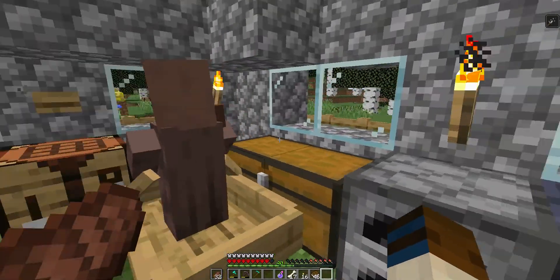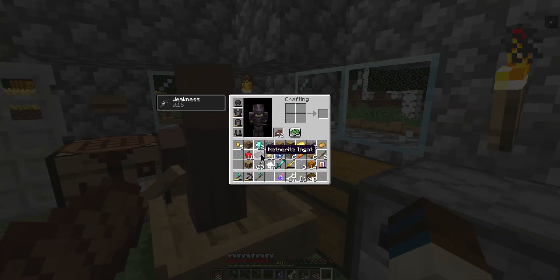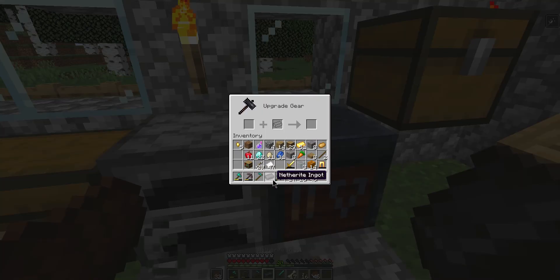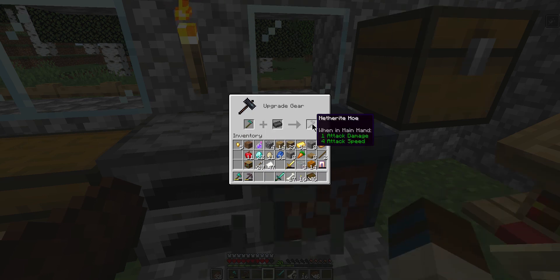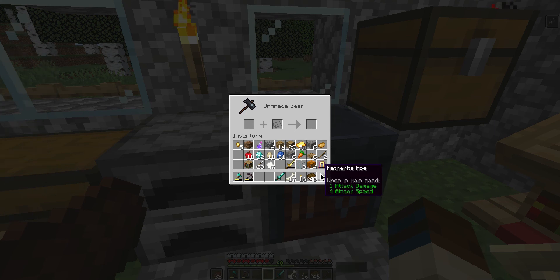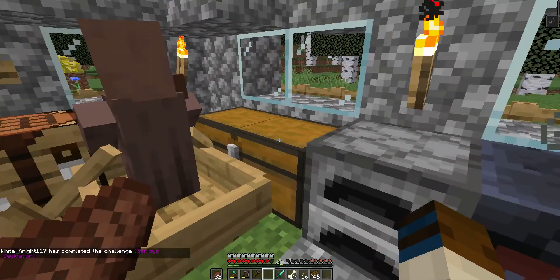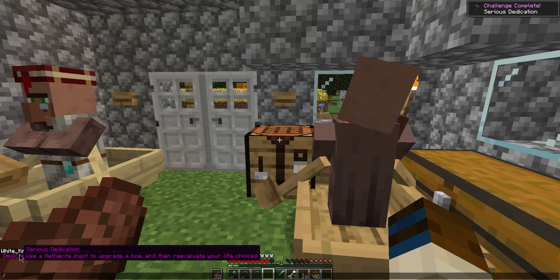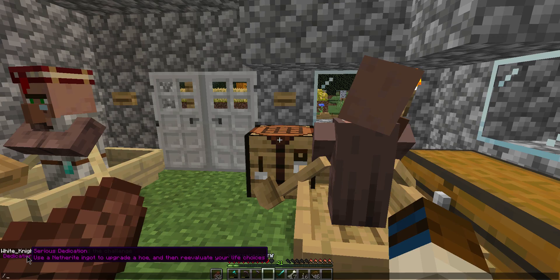I need to show you guys something, okay? You see, I have this netherite ingot. You guys can probably guess what I'm gonna do with this netherite ingot. Anyways, I'm gonna put that in there and then I'm gonna put my diamond hoe in there. And now I have a netherite hoe. Oh my gosh — use a netherite ingot to upgrade a hoe, and then reevaluate your life choices.